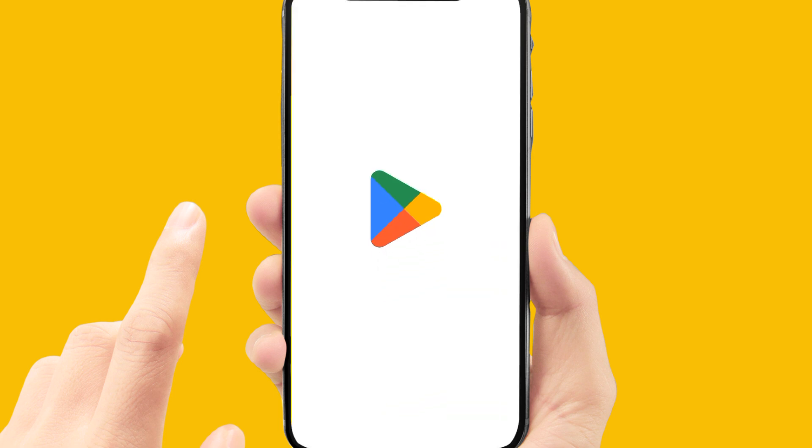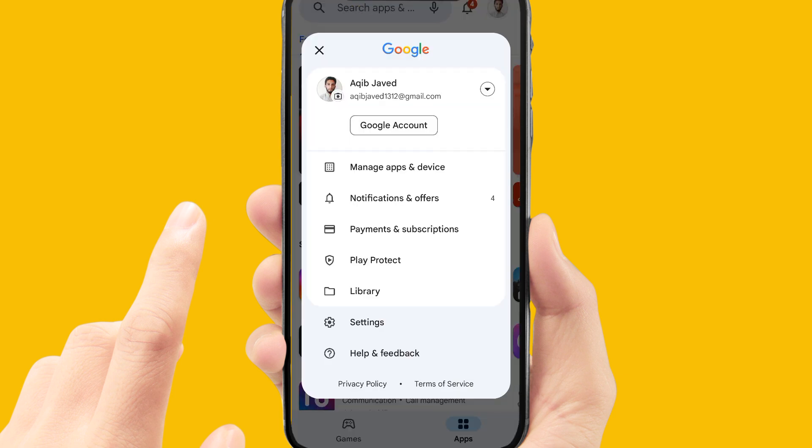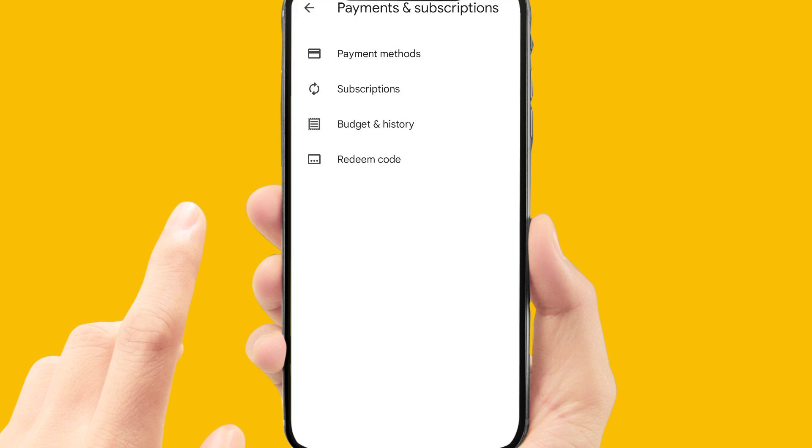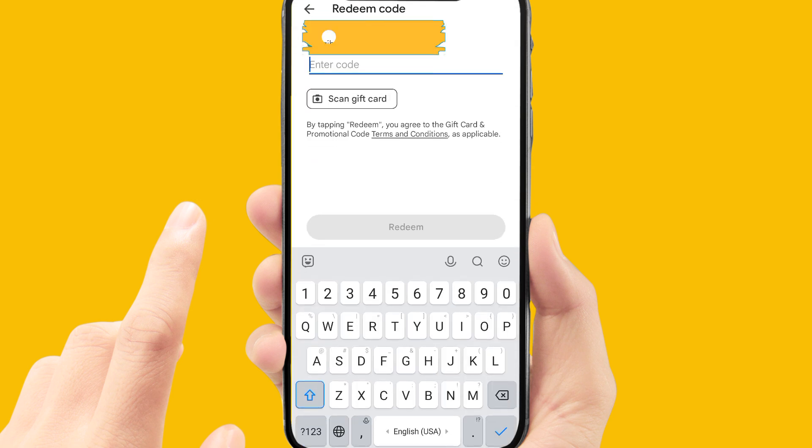then just go to your Play Store and click on your profile, then go to Payments and Subscriptions. Now click on Redeem Code. Here you can enter your gift card or simply scan the gift card, and your balance will be added to your Google account.